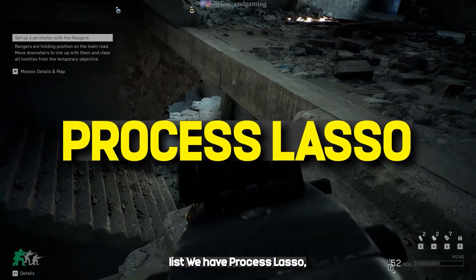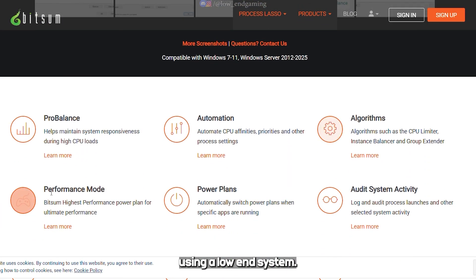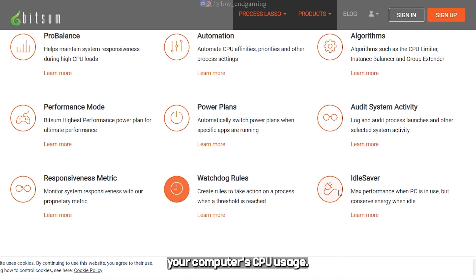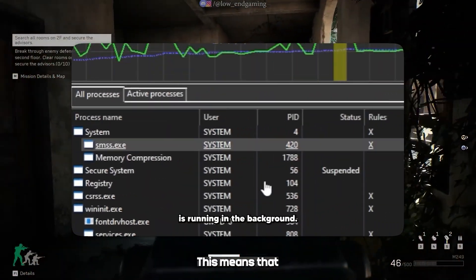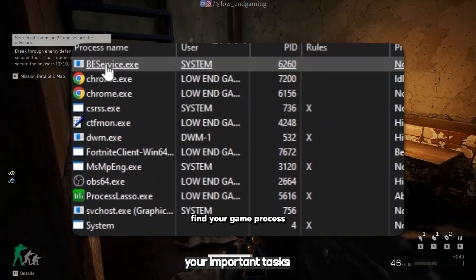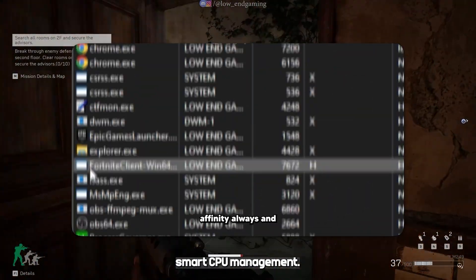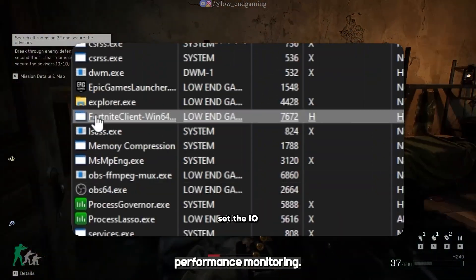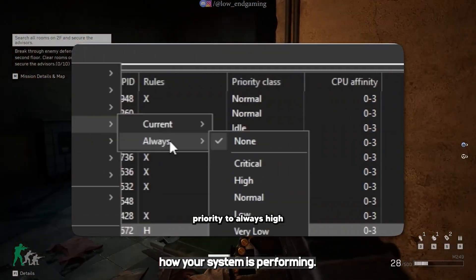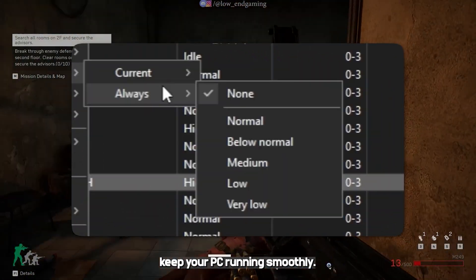Second software on the list is Process Lasso, a powerful tool designed to boost your PC's performance, especially if you're using a low-end system. Process Lasso is built to optimize your computer's CPU usage. It uses a special feature called ProBalance technology that actively prevents background processes from hogging all your system resources, so your important tasks still get the power they need. Process Lasso also offers smart CPU management, automatically adjusting CPU priorities and affinities based on your current workload. With its real-time performance monitoring, you can see exactly how your system is performing.